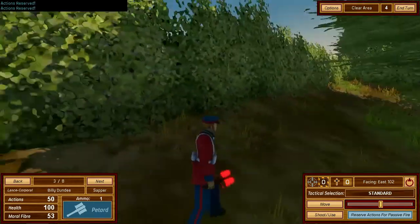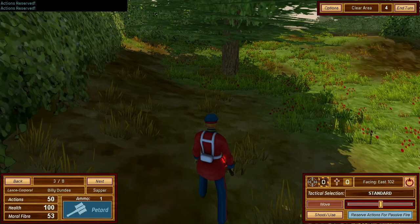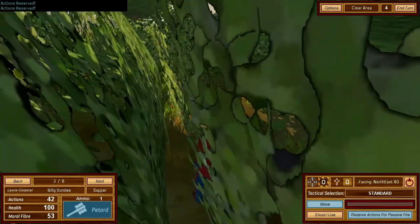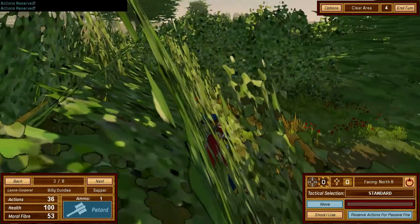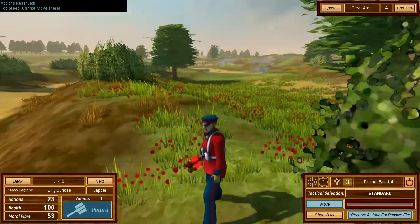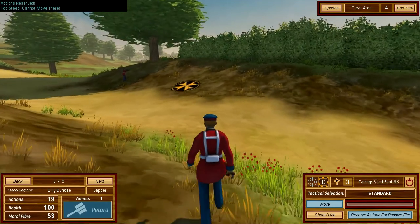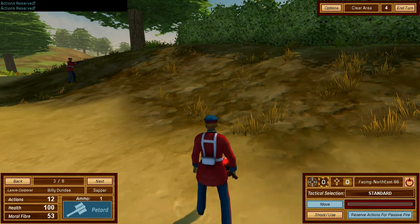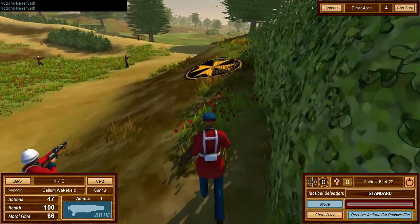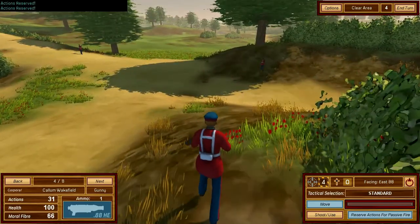Moral fiber at 53. He's got a petard — maybe it gets rid of mines. You could split your troops into three at the beginning and spread out, hopefully everyone would survive a bit more. Or they'd just pick you off individually — which is what happened to me.